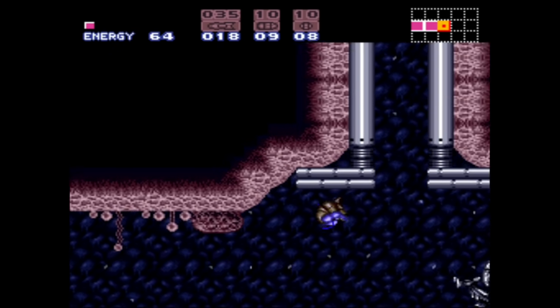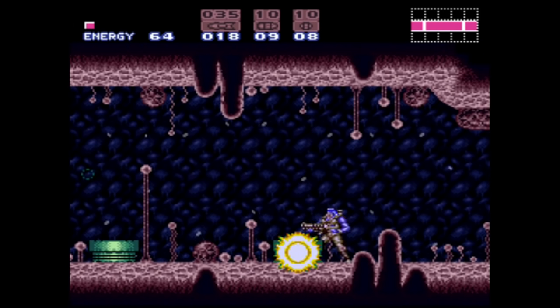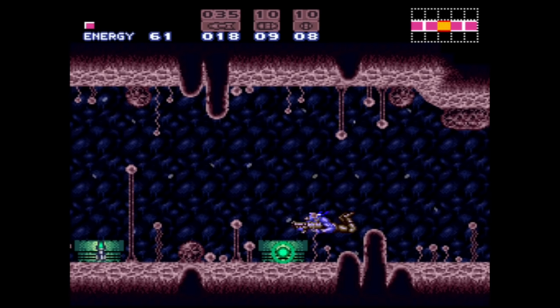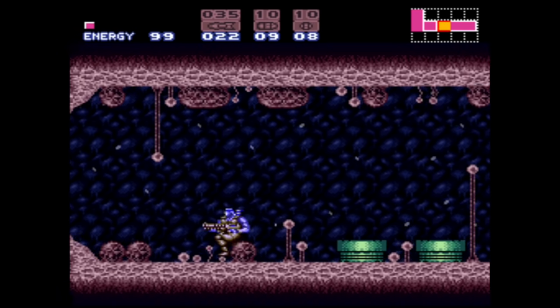Here's Speed Booster. I guess I could have killed Spore Spawn — Contra's all about throwing bosses at you. That's the ducking animation of Contra. It's funny that they use that for Shinesparking.